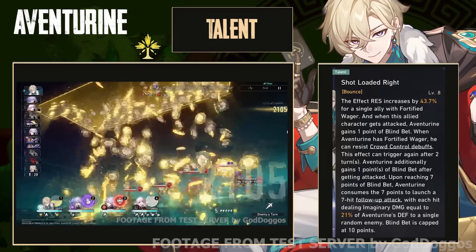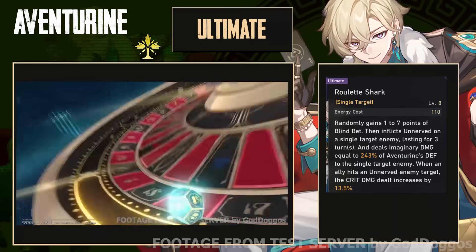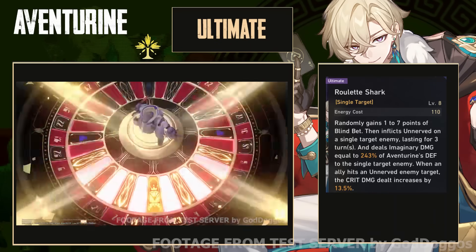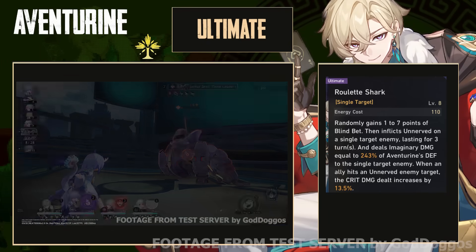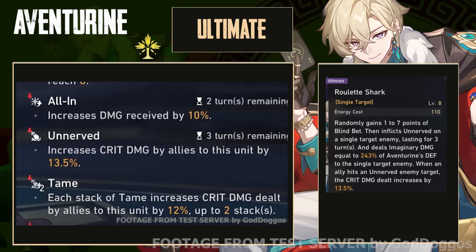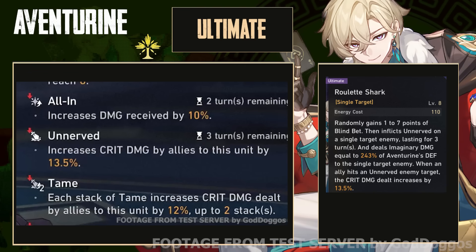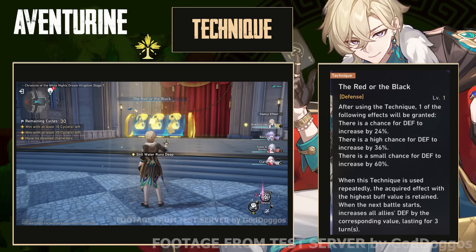This is a lot of things, which will only make sense once we get to his traces, so let's move on to his ultimate. Aventurine's ultimate states that he randomly gains 1–7 points of blind bet, then inflicts a debuff named Unnerved on a single target enemy. This debuff increases your allies' crit damage by 15% when you attack them. It also has a fairly decent multiplier scaling towards his defense. Finally, we have his technique.